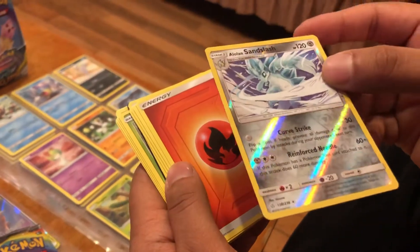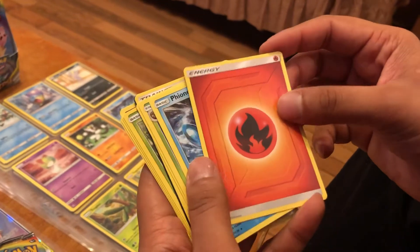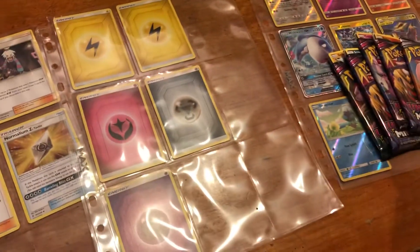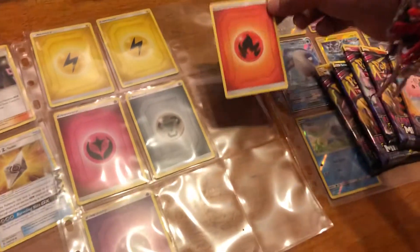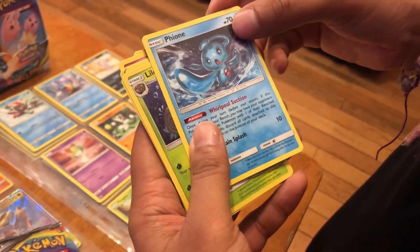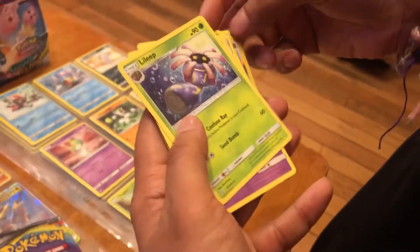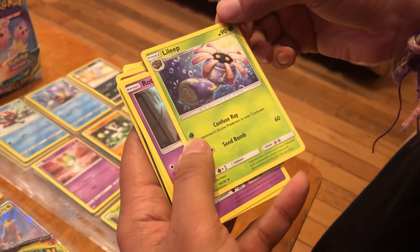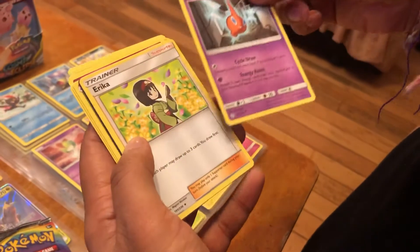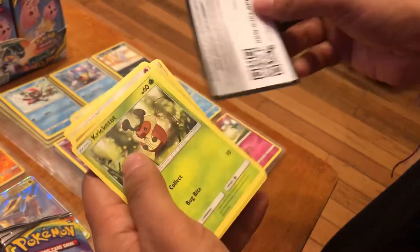Really like that Alolan Sandslash, so nice. Then we've got an energy — I don't think I've got that one in the sleeve, so that'll be going in. Then Phione — correct me if I'm wrong — Piplup, Rotom, and Erica. And that's that pack done.